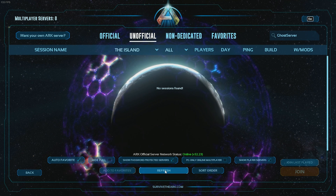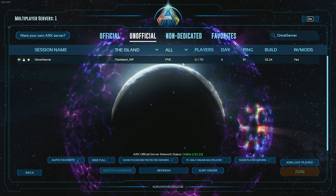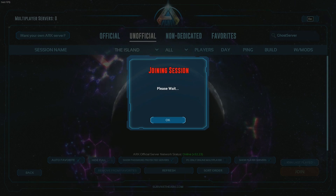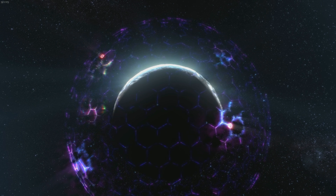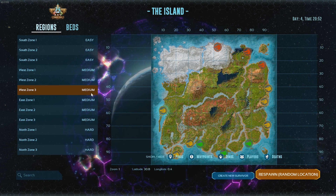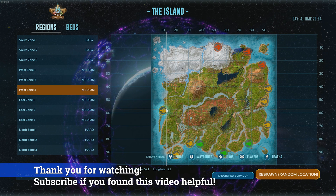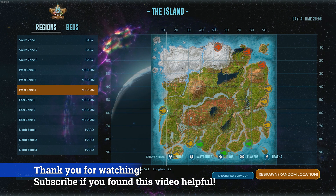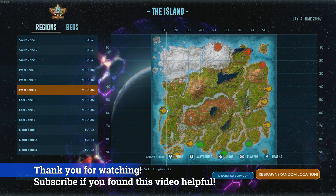Make sure 'Show Player Servers' is checked, make sure you're set to All, and the correct map is selected — you should be able to join no problem. I have a mod on here, the Turkey Trial event. Just put in your password and you should be able to join. That's basically the end of the video — let me know if this was helpful. I appreciate everyone watching, and if you did find it helpful feel free to subscribe to the channel. Any support is greatly appreciated and helps me keep making these videos. Thanks guys!